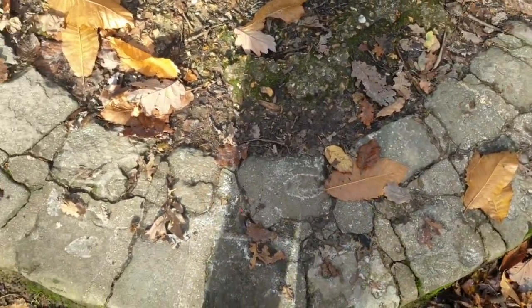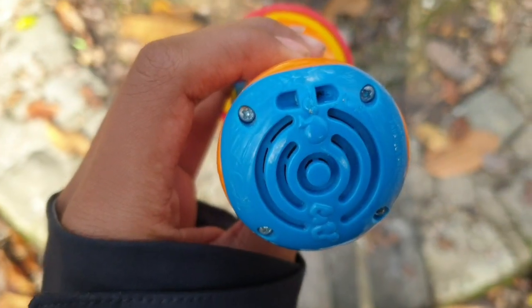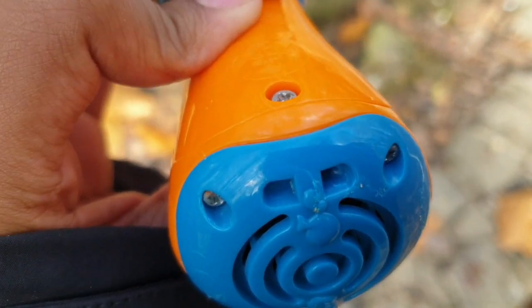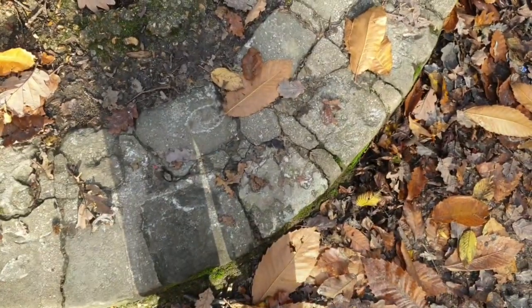Side drop test — 3, 2, 1! Oh holy shit, this thing is already getting weaker. It already has a crack on it, holy shit. Face down drop — 3, 2, 1! Oh jesus, those pieces flew out.